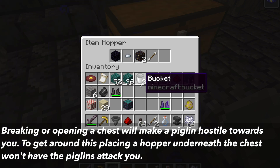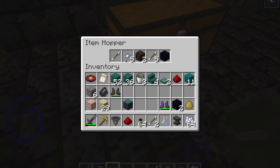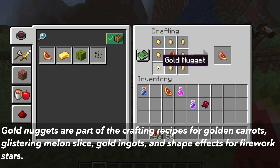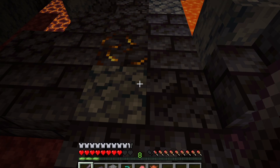To get around this, you can use a hopper underneath the chest and access the chest loot through the hopper. The Gilded Blackstone also isn't an ore — it is a block — which means unlike gold ore that can be smelted into a gold ingot, Gilded Blackstone cannot be smelted in the furnace. The gold nuggets are useful as they are part of crafting recipes for items like golden carrots, glistering melon slice, gold ingots, and shaper effects for firework rockets. The Gilded Blackstone is also a distinctive decorative block you can use in your builds.